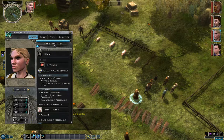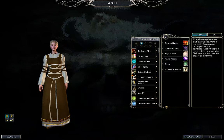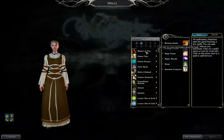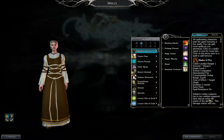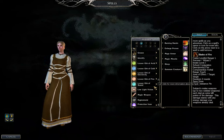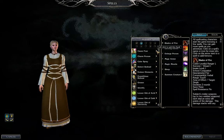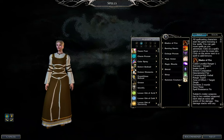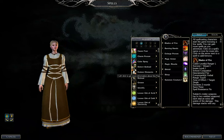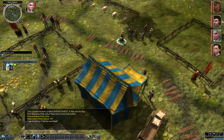Alright — we can level her up now. Blades of Fire: subject melee weapons, up to two wielded weapons, can deal an extra 1d8 points of fire damage. Let's take that. And Summon Creature 1. Sure.